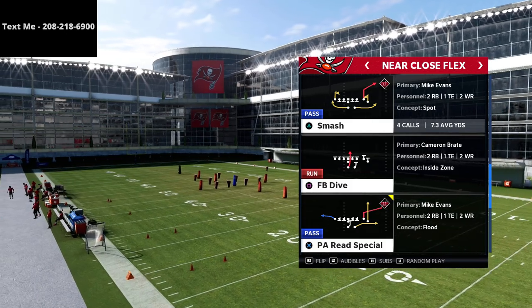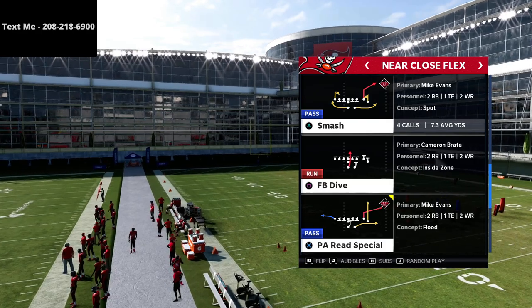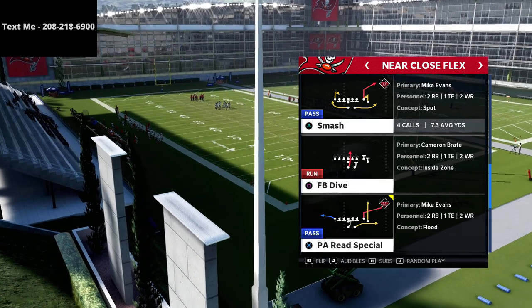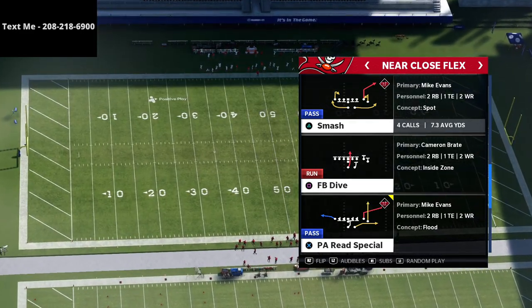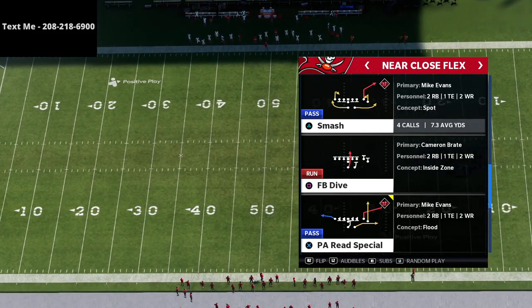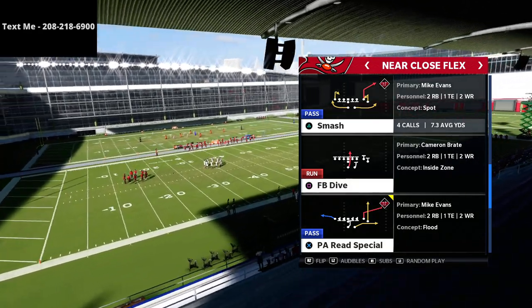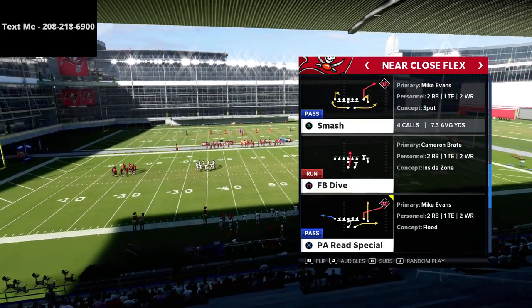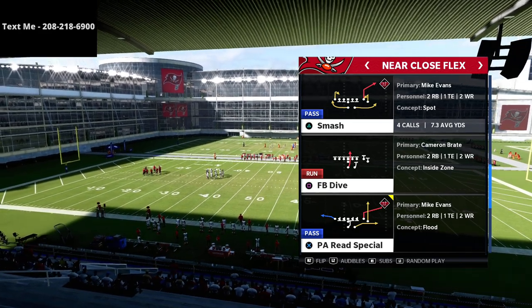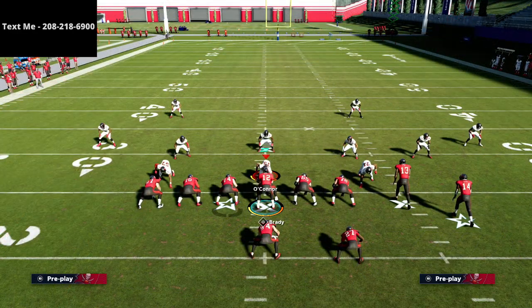In this video we're going to be going over the Plays Smash out of a Near Close Flex. If you want to get my entire west coast offensive scheme, you can get that by texting the word 'madden' to my cell phone number 208-218-6900 to sign up for my text message membership. We release new schemes every single week to our text message members completely for free.